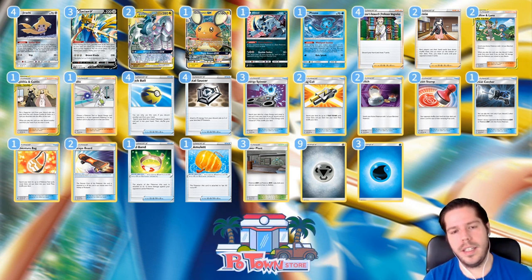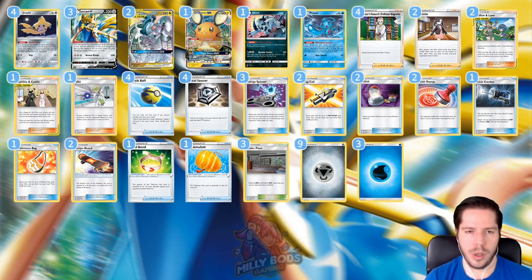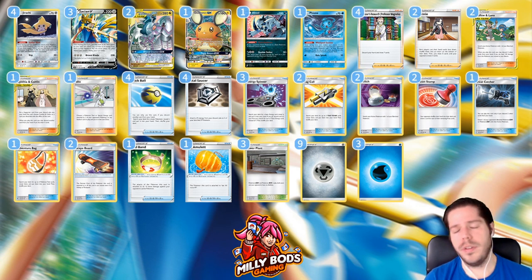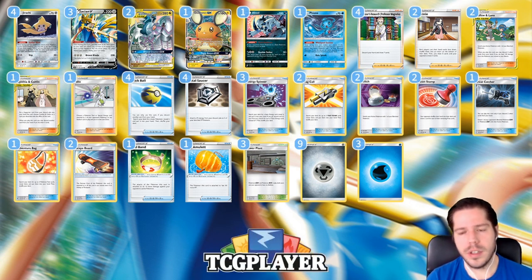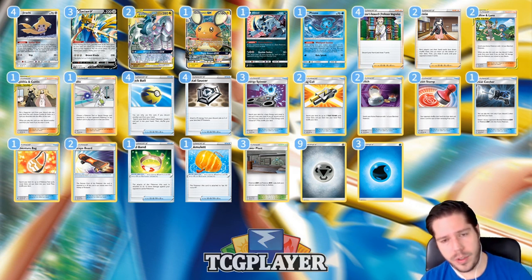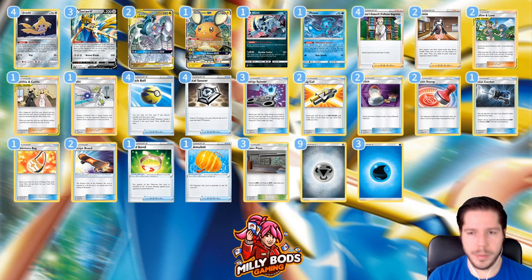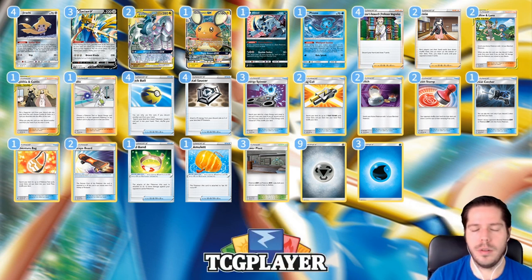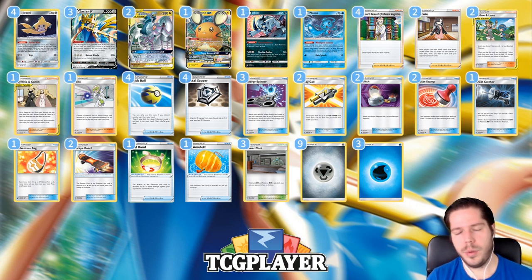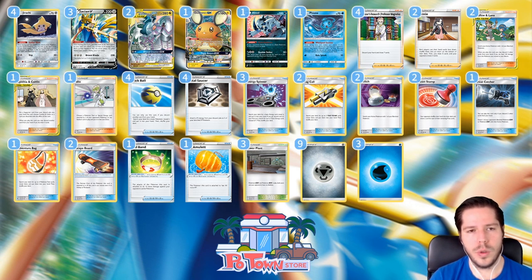One glaring weakness I see in this deck is the fire weakness. Metal decks usually play Metal Frying Pan to not only boost Zacian V but also to eliminate that fire weakness from Welder decks. Even though Welder is less powerful now since you can't use it on turn one, Mewtwo and Mew GX and Reshizard will still be a thing. Those fire decks also have ways to get rid of tool cards — either Lysandre's Lament to eliminate the effect, or their own Fabas to remove it. So if the fire decks are going to counter your counter, you can just not run the Frying Pans, increase the consistency of your deck, and further disrupt with Power Plant. But the glaring fire weakness is definitely there since we have no Metal Frying Pan, no Weakness Guard Energy, no way to combat that.